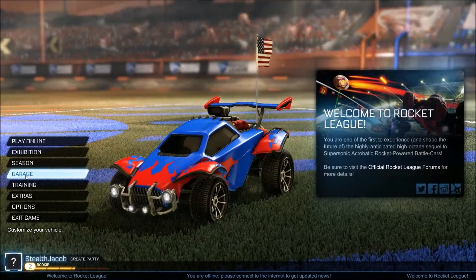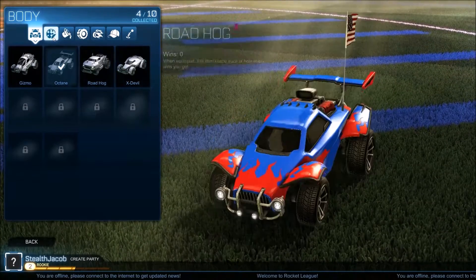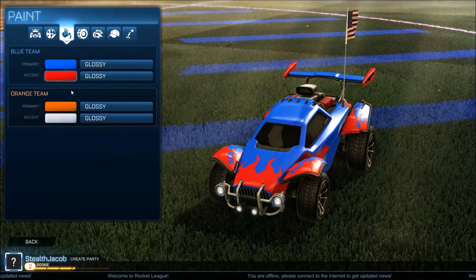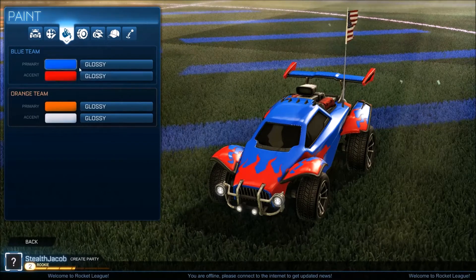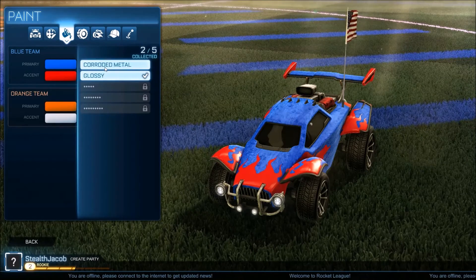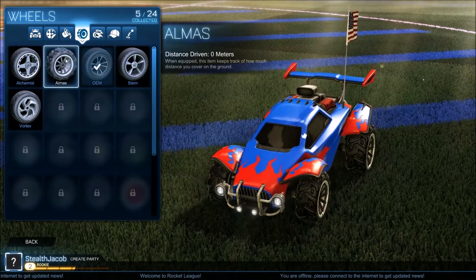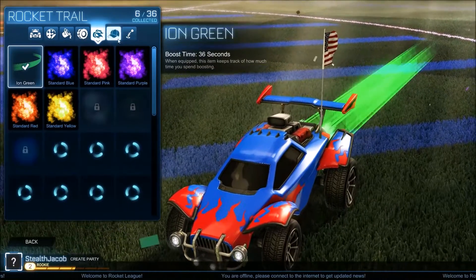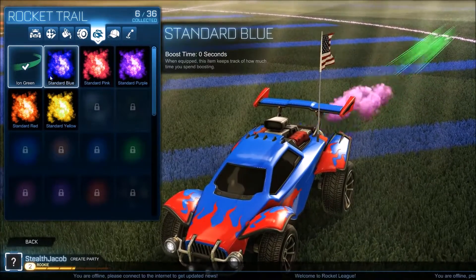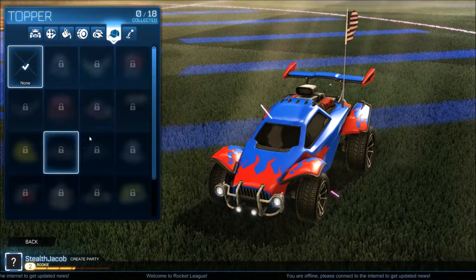The garage is pretty cool — you can basically change your type of vehicle, do decals, change the paint for what team you're on. You can also change the texture, so like this one looks like corroded metal which is pretty cool. You can also change your tires to look different, and you can add boost trails, which I'll explain in a little bit. You can even get hats in the game.